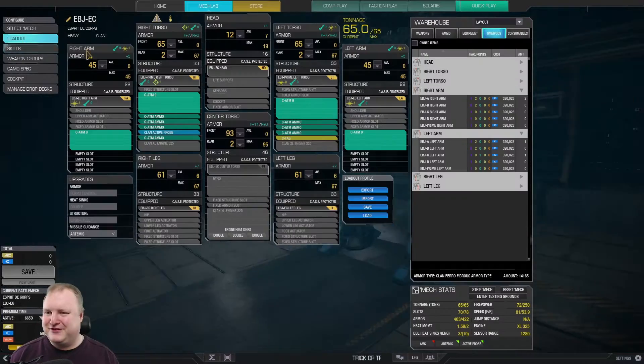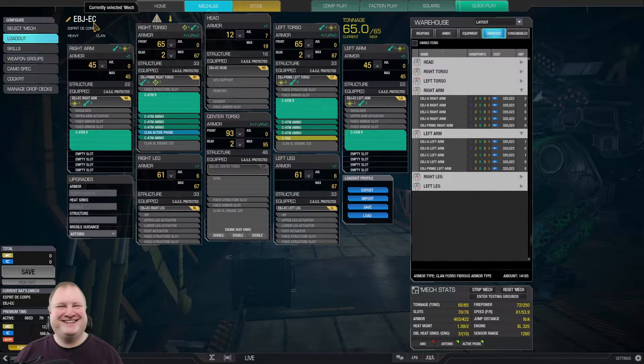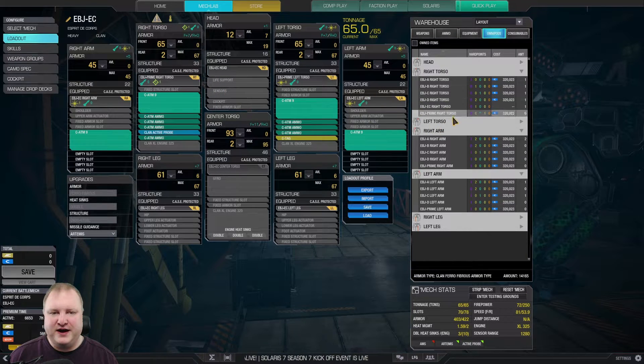How many times can I say that mech's name without saying Ebon Jag? That is going to be the question. I know this time doesn't count. All right, let's have a look at the loadout, guys. So I chose to use the Esprit de Corps right here, which is the Ebon Jaguar. Darn it! That didn't take long, did it? So this is the Ebon Jaguar hero mech, but you can also use any Ebon Jaguar. What you need is the left arm and the right arm of the Charlie, and then the right and left torso from, for example, the Prime.